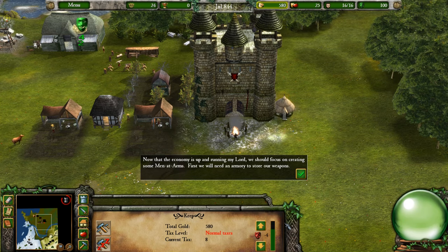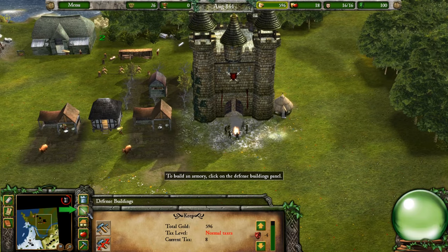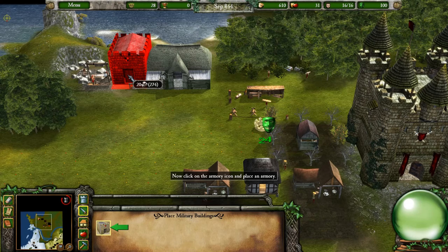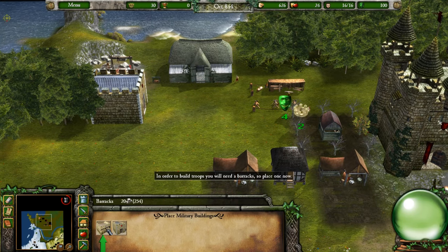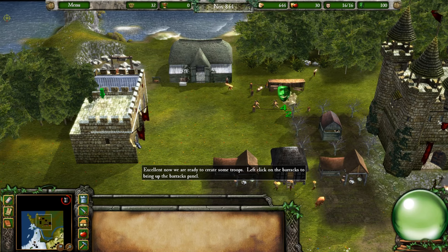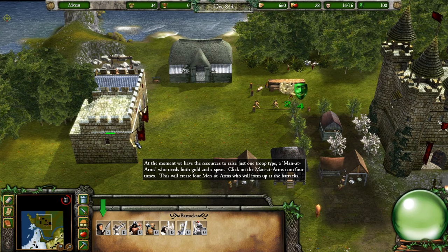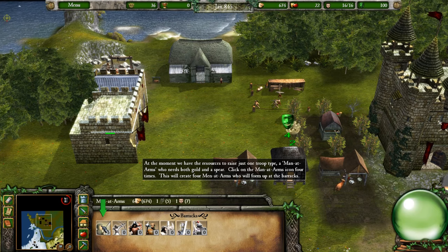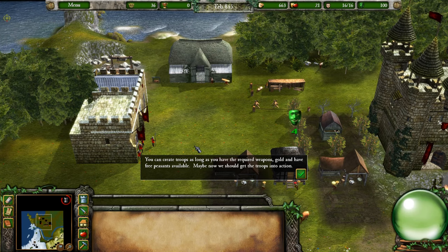Now that the economy is running, let's focus on creating some men at arms. First we need an armory to store weapons — click on the defense buildings panel, then the armory icon, and place an armory. Spears have been added to the armory. To build troops you will also need a barracks, so place one now. Left click on the barracks to bring up the barracks panel. Click on the man at arms icon four times to create four men at arms who will form up at the barracks.